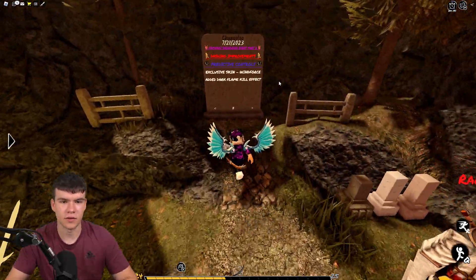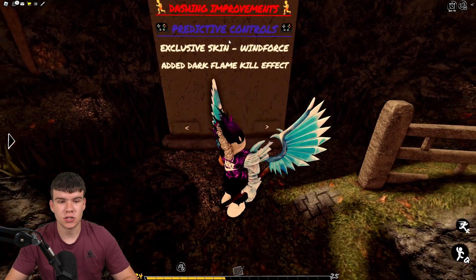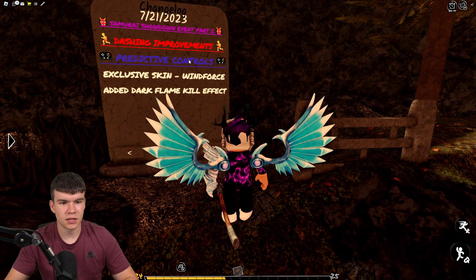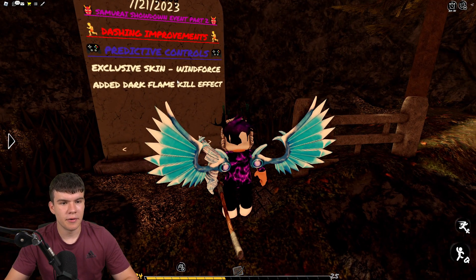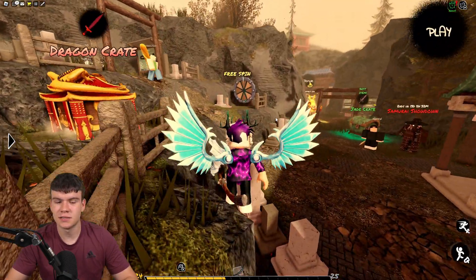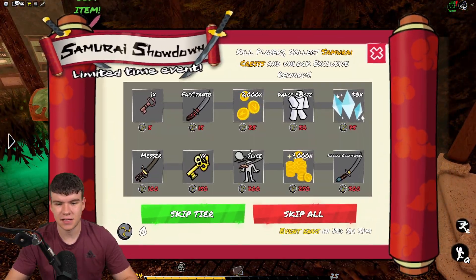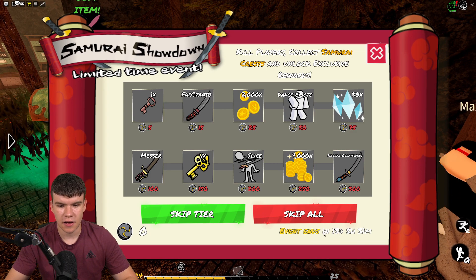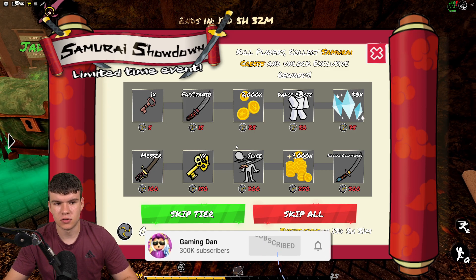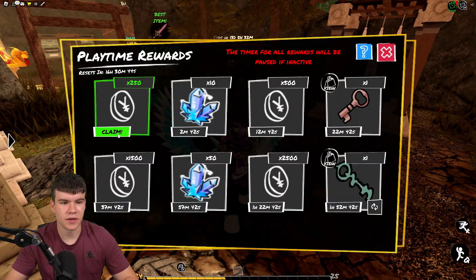What's new inside this update? It's Part 2 of the Samurai Showdown event. There are dashing improvements, predictive controls, an exclusive skin called Wind Force, and they've added a Dark Flame Killer Theft, which is quite nice. That's essentially what's new. Part 2 of the Samurai Showdown ends in about two weeks. I'm not sure what's different between Part 1 and Part 2 — maybe once you complete this stage you move on to something else.